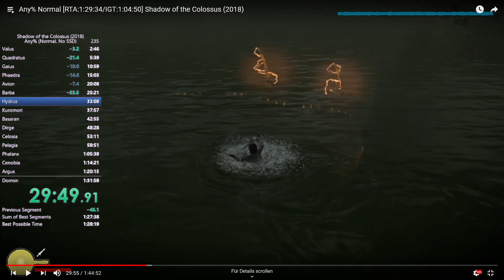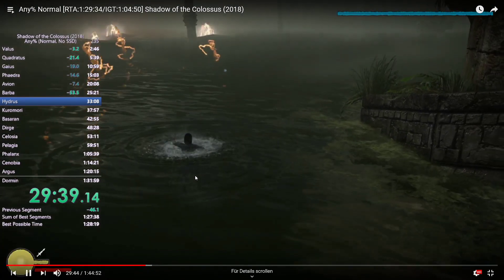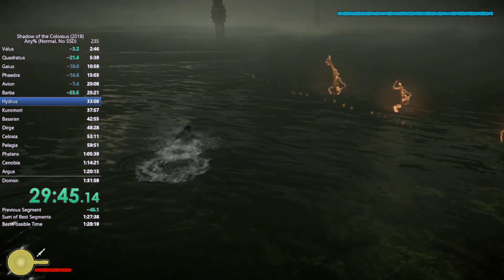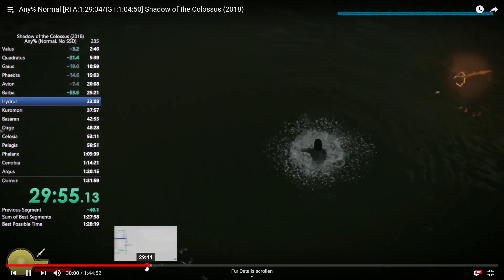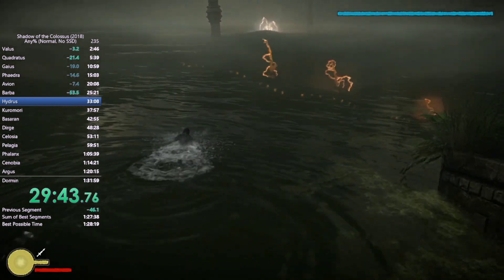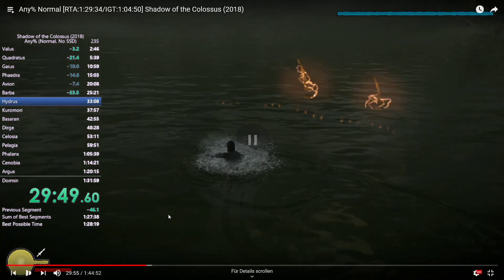Just to make the count clear: we wait, don't count the first one - one, two, three, four, five, six, seven, eight, nine, ten. You can also just count the first one and go for eleven.